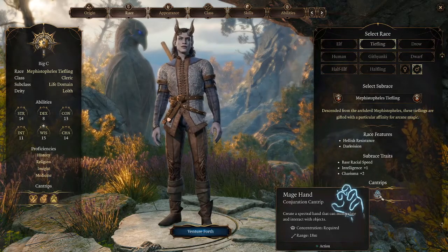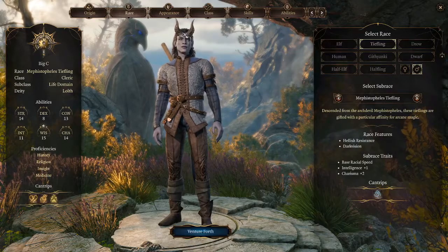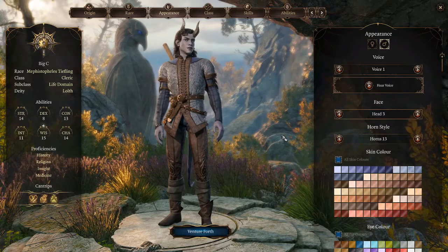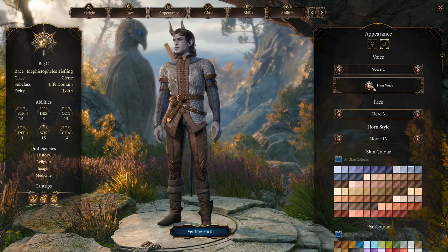Mage Hand is the cantrip for Mephistopheles — you know what, I like that. Let's go ahead and adjust the appearance. I don't want to spend too much time in this customization screen, but just know there is a lot of things you can do. Let's hear the voice.